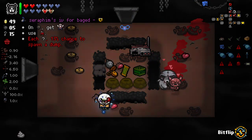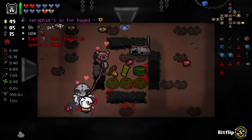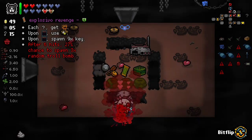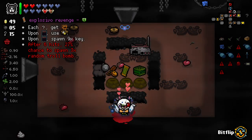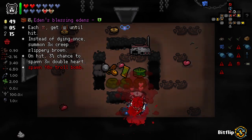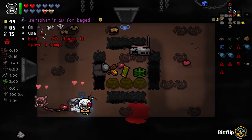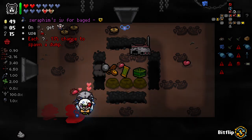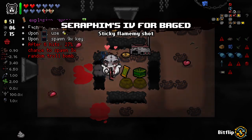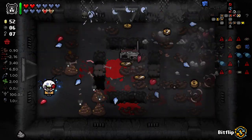So we've got on bomb gain Seraphim and use Bloodbag. Each question room has a 13% chance to spawn a dump. Each secret room, we get Explosiva. On going down to the next floor, use a pill and spawn nine keys. After six hits, 27% chance to spawn three random Troll Bombs. Each sacrifice room, get hot bombs until hit. Instead of dying, spawn three creep Slippery Browns on hit. 3% chance to spawn three double hearts, spawn ten Troll Bombs. I think we take this, and this, and this - I think we take all of those Bitflipped.